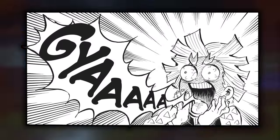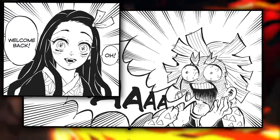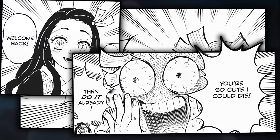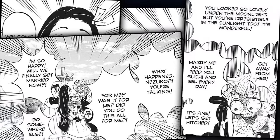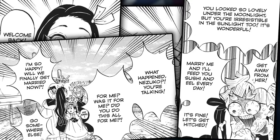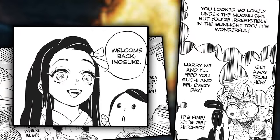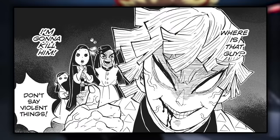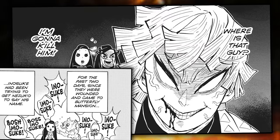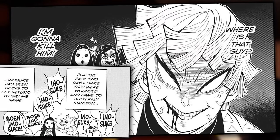As Goto jokes about how everything will be peaceful until Zenitsu shows up, it suddenly cuts to the yellow-haired maniac arriving at the Butterfly Mansion. After a mission and finding out that Nezuko can now walk in the sun and speak, Zenitsu screams that he is having a heart attack and grabs Nezuko before screaming about how cute and absolutely amazingly wonderful it is that Nezuko is able to be out in the sun. He screams at her to please marry him, then she utters the words 'Welcome back, Inosuke.' Zenitsu's mood immediately changes as he says he is going to burn Inosuke alive. It turns out Inosuke had visited the Butterfly Mansion a few days ago and made it his mission to make sure Nezuko could say his name.